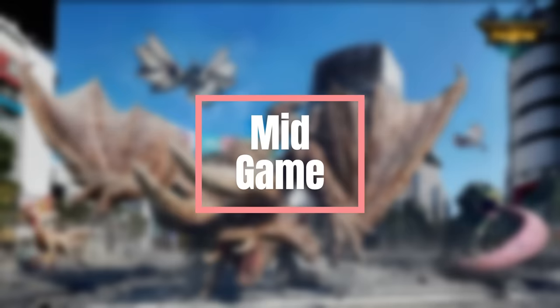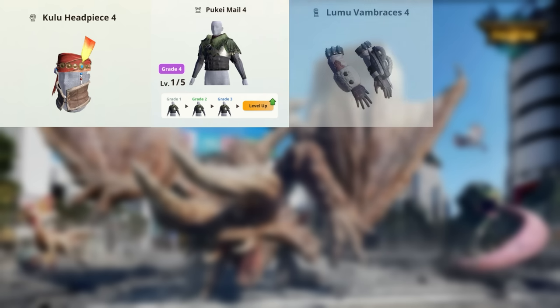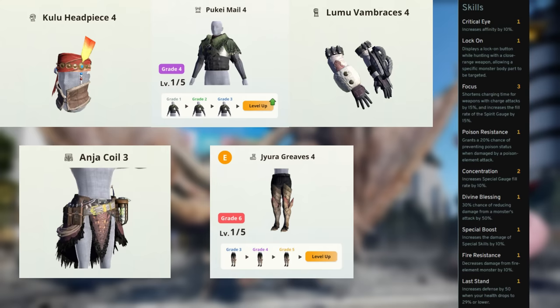In mid game, up until Anjanath, if you are not yet comfortable with the hammer and want to learn more about monster attack patterns, go with Kulu Helm, Pukei Chest, Paolumu Gloves and Waist, and Jyuratodus Boots — giving you Lock On, Crit Eye 1, Focus 3, Divine Blessing 3, and Concentration 2. If you wish to be more aggressive, swap out Great Jagras Waist for Anjanath Waist for the special boost, which works well since Paolumu Gloves gives Concentration 2.